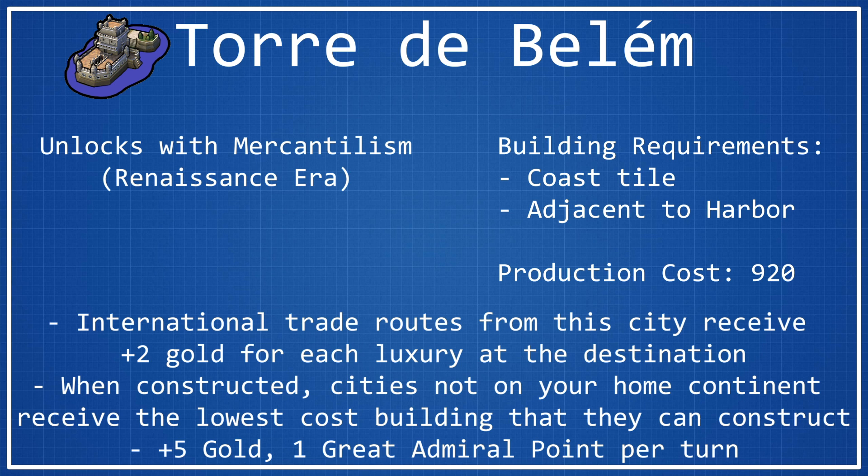Sometimes this can offset the cost of going to a normally worse city than what you would be otherwise trading to for other bonuses — like having different districts or different distances. The extra gold can offset the difference in gold per turn between cities. But the other issue is that you can only have one trade route with the same source and destination city. So you couldn't have two trade routes both going from Lisbon to New York. You can only capitalize on a city with a lot of luxury resources with one trade route, and this bonus only applies to the city that Torre de Belém is built in.